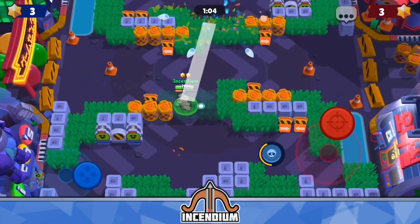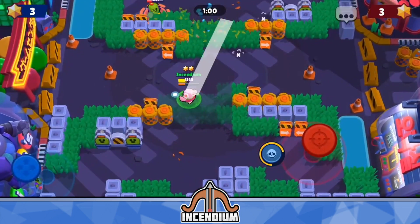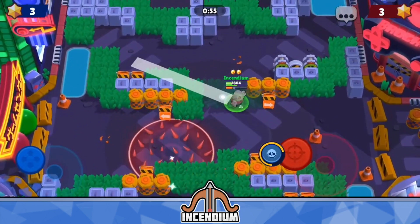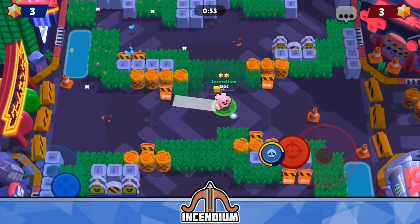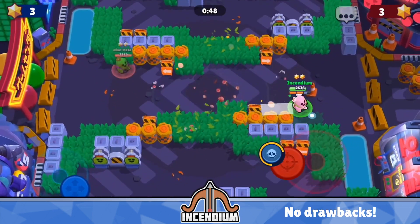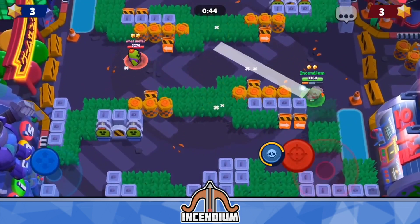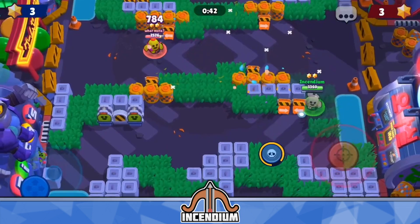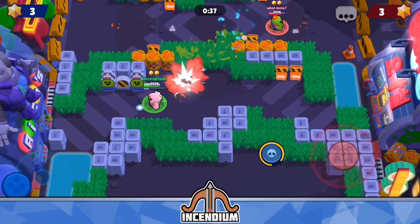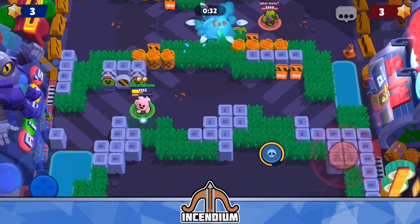Fertilize is really good when laning — for example against another Spike. Even if they have Curveball and are chipping you down, right before you're about to die you can just throw down your super and charge back to full health, all while still shooting. This star power doesn't really come with any drawbacks. Worst case, you use your super normally to slow down your opponent. But if healing helps at all in a situation, it's always going to benefit you — so there's no downside like Curveball has.